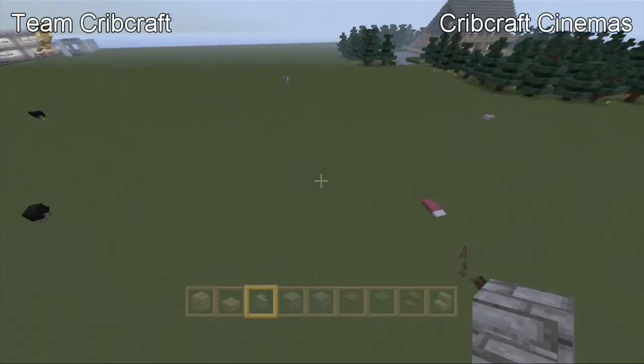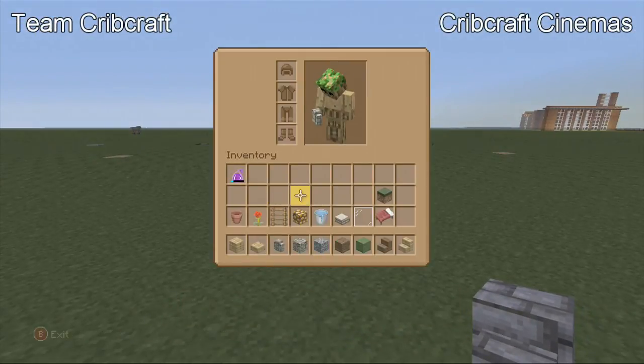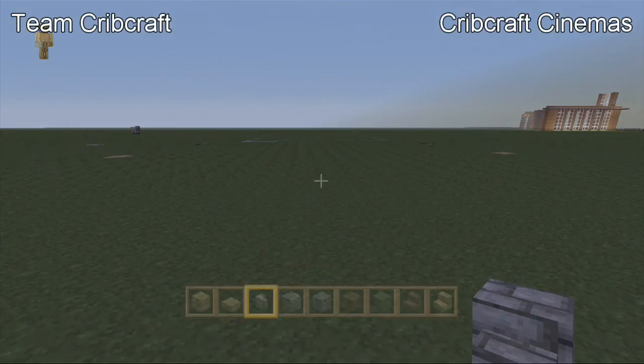It will all make sense very soon. The materials we're going to be using for this house are glass panes, sandstone slab, water buckets, glowstone, ladders, roses, flower pots, birch wood plank, birch wood slab, cobblestone wall, cobblestone, gravel, spruce wood planks, green wall, spruce wood stairs, and birch wood stairs for the deck.